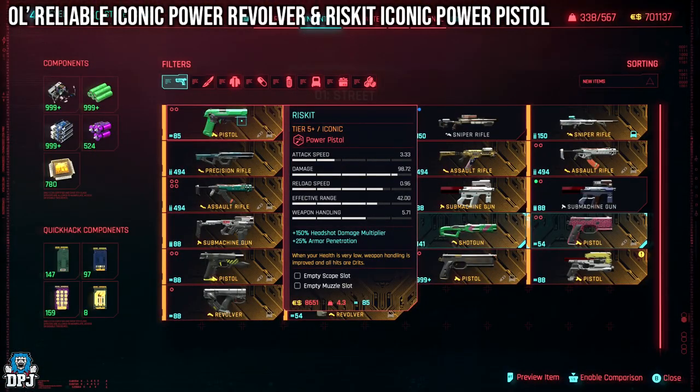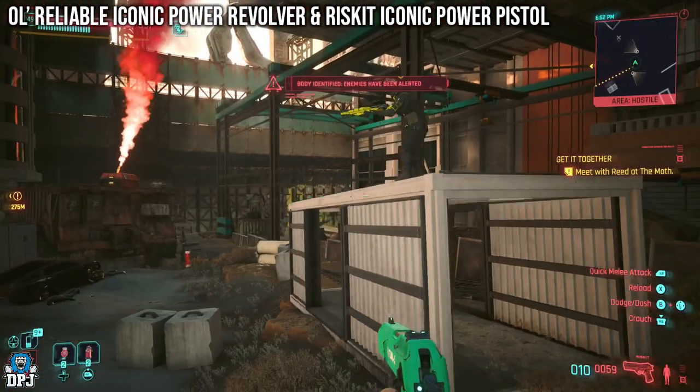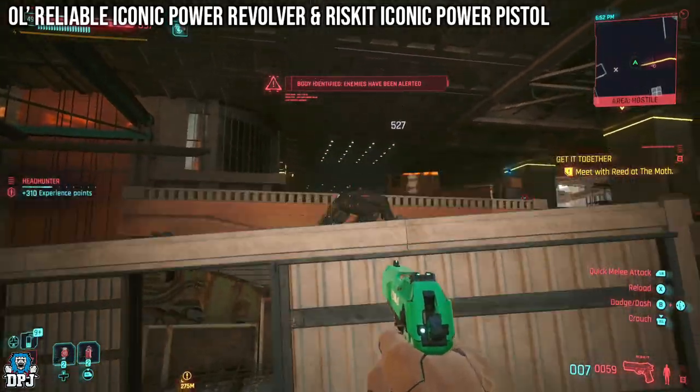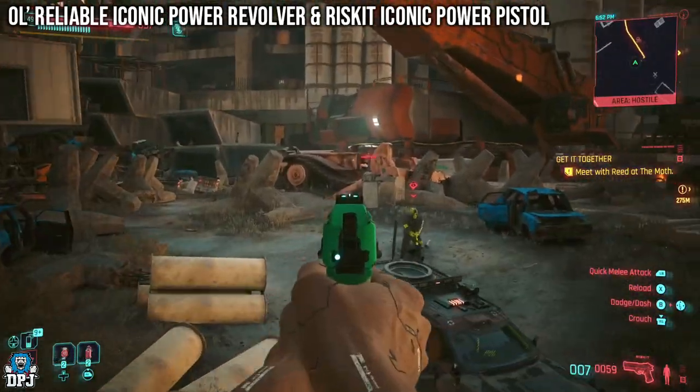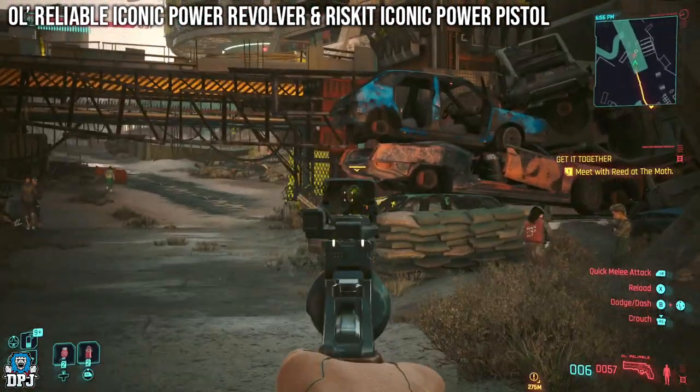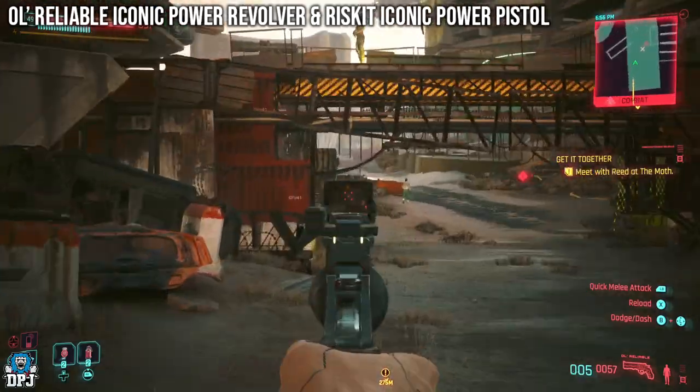Next up, and lastly, we have two more iconics tied to a side mission: the Risk It and the O-Reliable. The Risk It: when your health is low, weapon handling is improved and all hits are crits — pretty cool. The O-Reliable: swapping to this weapon greatly increases headshot damage and effective range. The further the target, the greater the crit shot chance. Not bad.